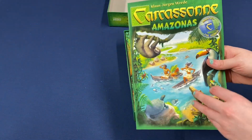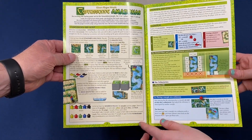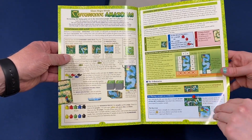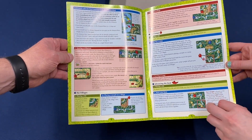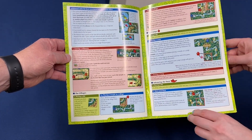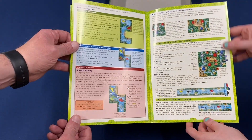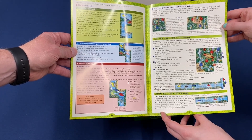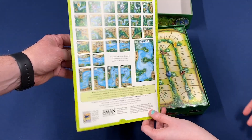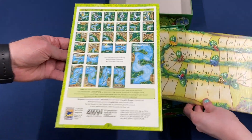Here we have a rulebook with an overview of goal gameplay, tributaries, villages, camps, Amazon tiles — many meeples and camps in the same feature — and final scoring overview. You may have to listen to some jungle cruise music when we play this!